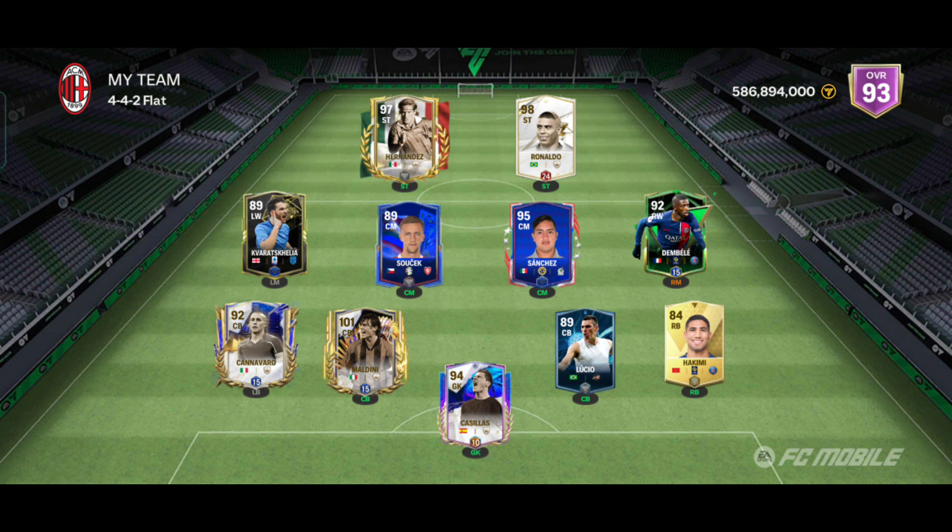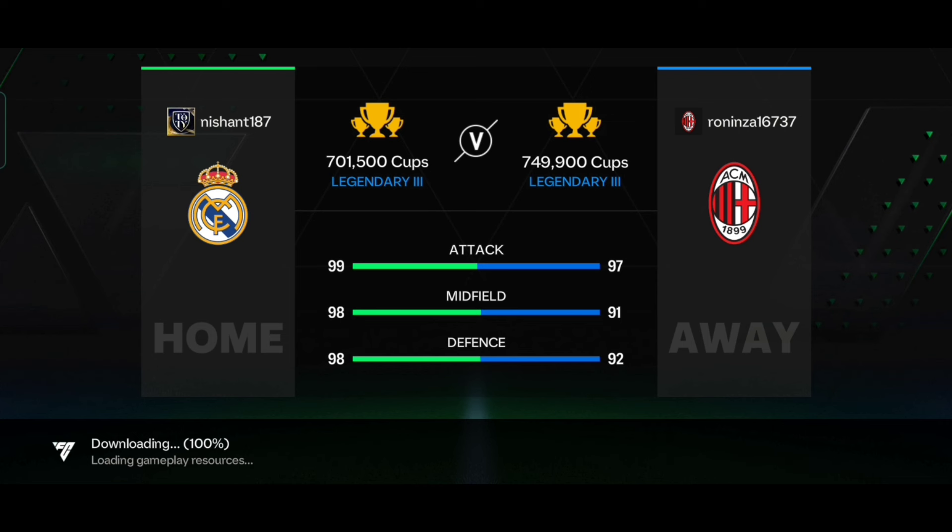This is our team. We did not build a 95-rated team, so I have to start the match 1-0 down. But this team is not safe yet because I'm going to play a head-to-head match, and if I lose, for each goal I lose by, I have to discard a player. For example, if I lose by two goals, I would discard two players. Let's play head-to-head.